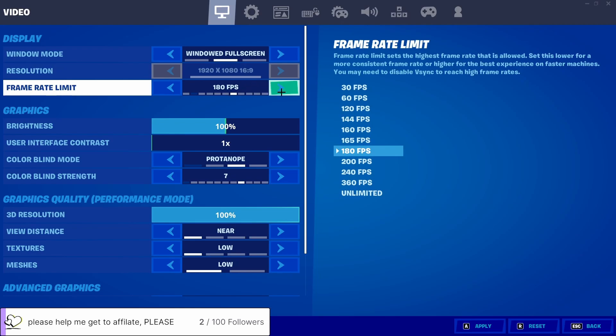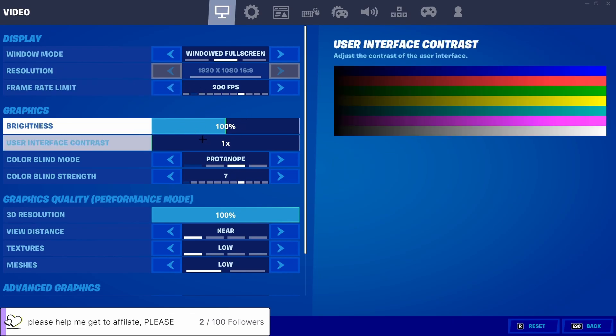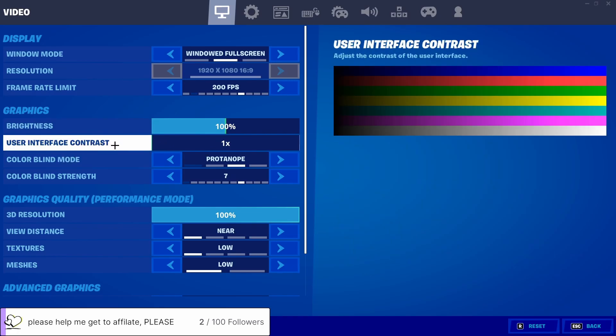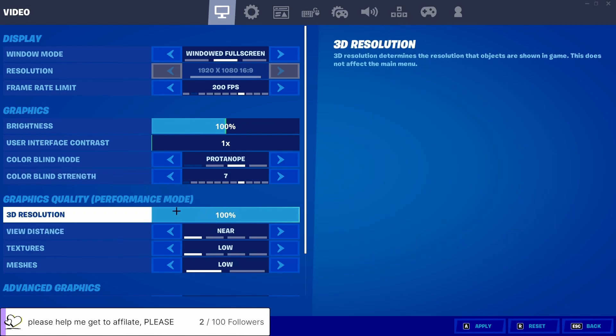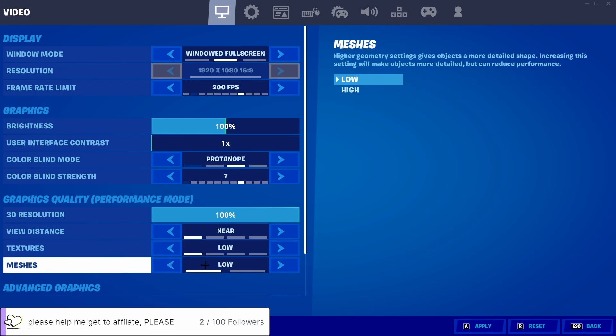I've got a 240hz monitor but I keep my frame rate cap around 200. My brightness is at 100, I play with Pro Colorblind mode — I'm not colorblind but I just like that mode — with a colorblind strength of 7. My 3D resolution is 100, view distance is near, textures near, and meshes are low.